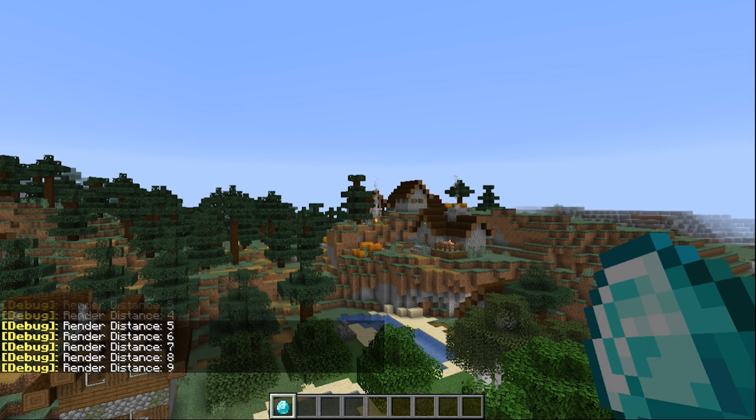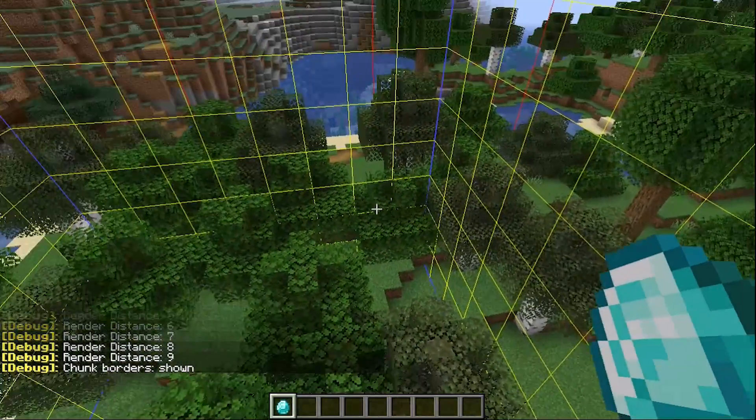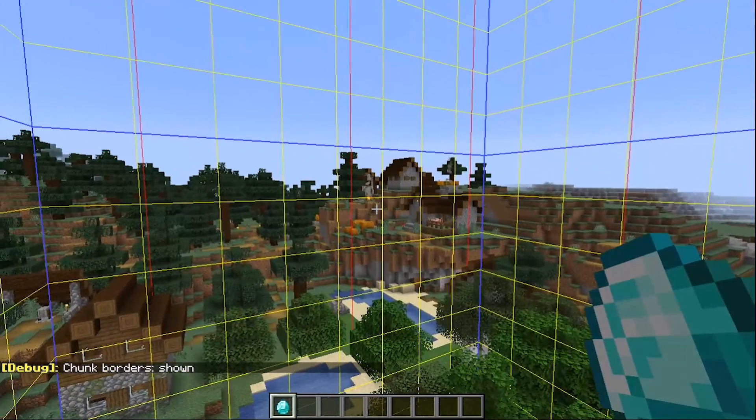If you want to see where chunks end and start, you don't have to guess. Using F3 and G at the same time will show you where the chunk borders are.